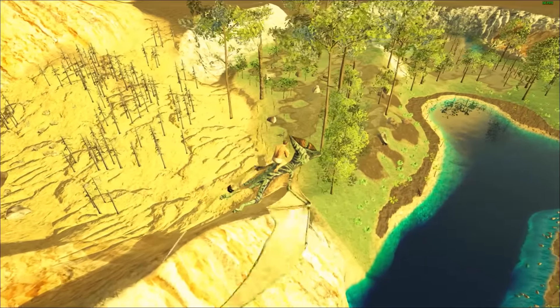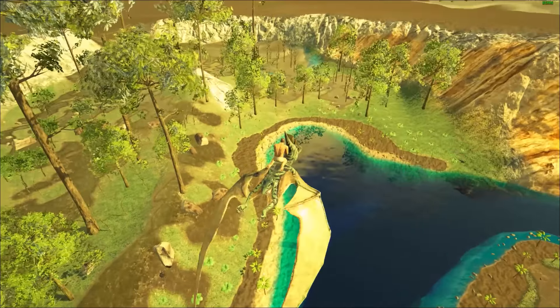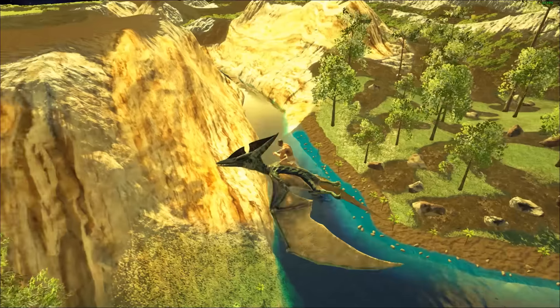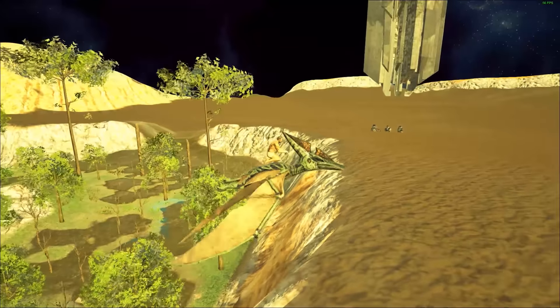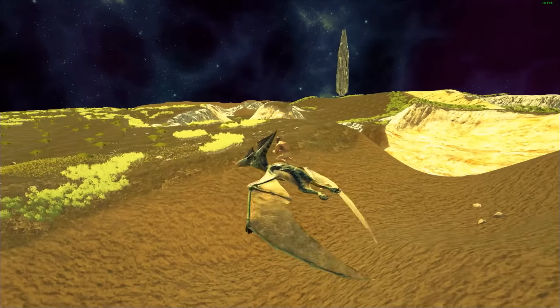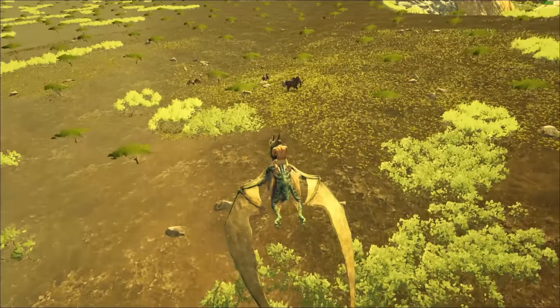We got our desert over there with the burnt trees. We got a little oasis kind of idea going on, and oil rocks. He said it's not exactly done yet — it takes a little bit of work to get a map done, especially if you want balance. But it's cool that the dinosaurs are spawning.